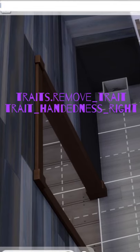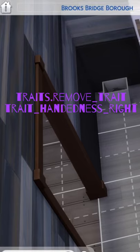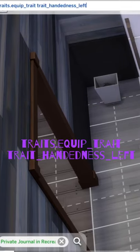First, you'll have to get the cheat bar up and type this on screen to remove the right-handedness, and enter this into the same cheat bar. I've copied them into the description if you want to copy and paste.